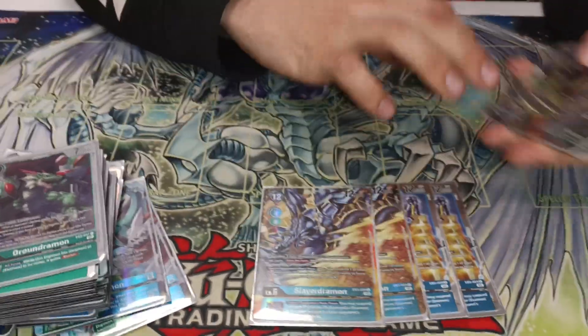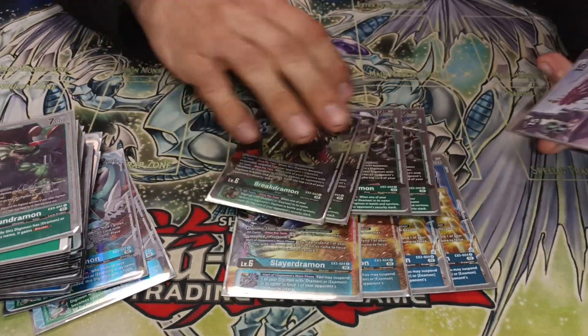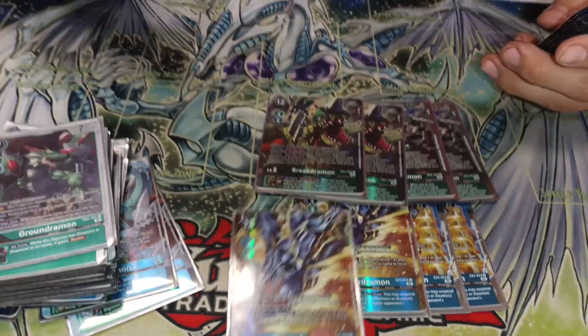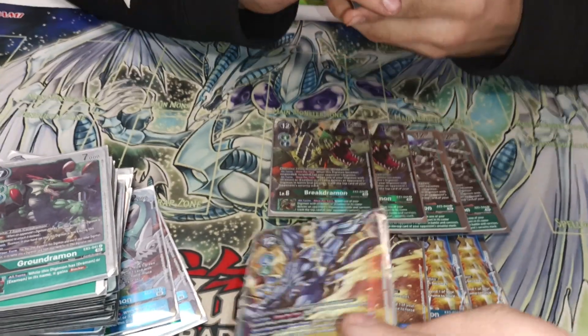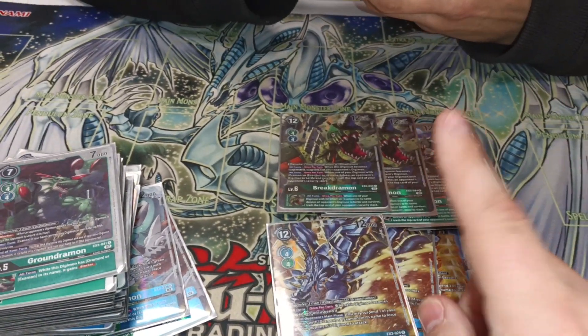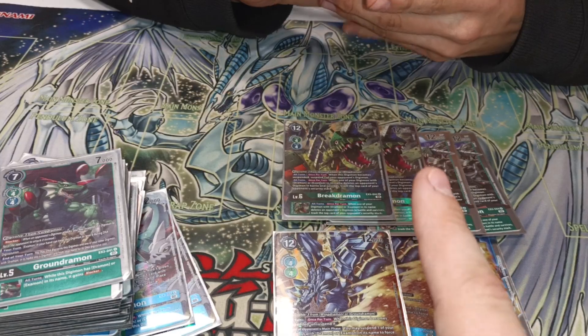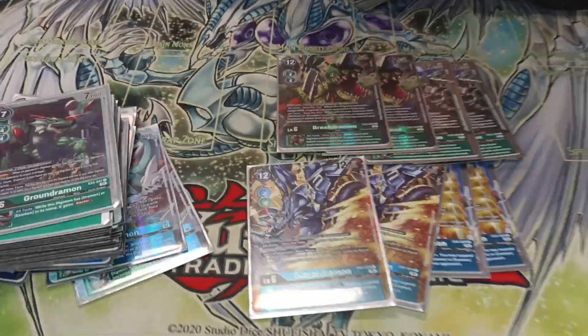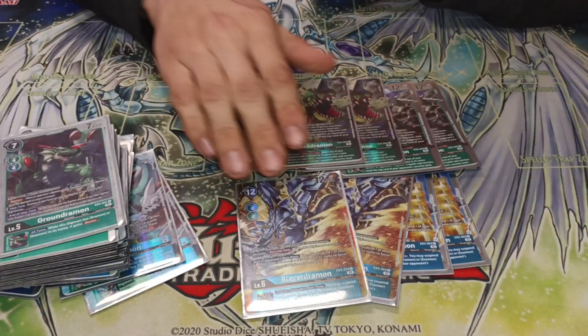Then we got three Slayer, four Slayer, and four Break — Break's really good, so is Slayer. I played against another Examon player round two and he put this on the table like turn two and I just couldn't come out of it because everything pushing up was just dying.